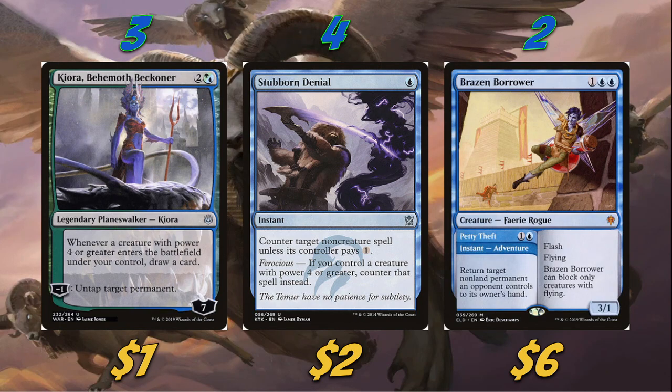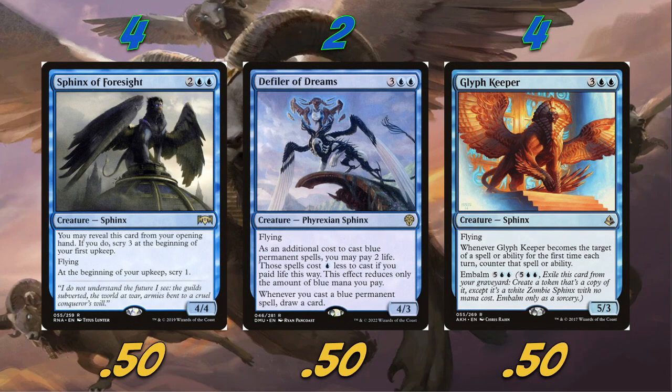Now the moment you've been waiting for — the sphinxes! Starting off, we're playing four Sphinx of Foresight. This card is very cool because you may reveal it from your opening hand, and if you do, scry 3 at the beginning of your first upkeep. I believe this stacks as well. Anyway, it's a 4/4 flyer and at the beginning of your upkeep you scry 1 — a really great rate that also helps fix our draw from the opener.